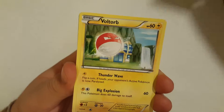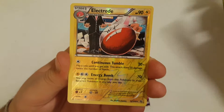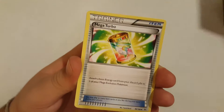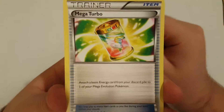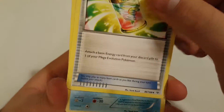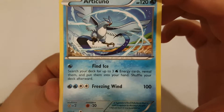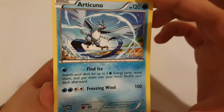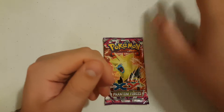We got Natu, Spearow, Voltorb, Inkay, and Electrode for our first uncommon. And we got a Reverse Holo Electrode! Then we got a Manectric and a Mega Turbo, which is a great card to have in Mega decks — you can bring a basic energy from your discard pile onto one of your Mega Evolution Pokemon. And then our Articuno for a regular rare. This is another good playable one — it's got Find Ice to search your deck for up to three energy cards, and Freezing Wind for 100 damage. It's a Legendary Bird, so it's always cool to have. Though Zapdos is better. I like Articuno — what are you talking about?